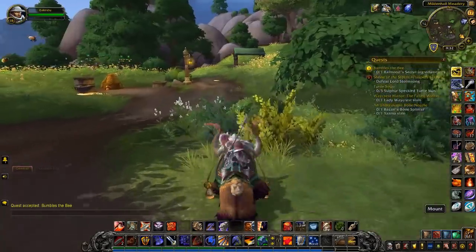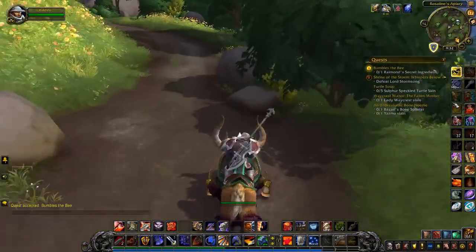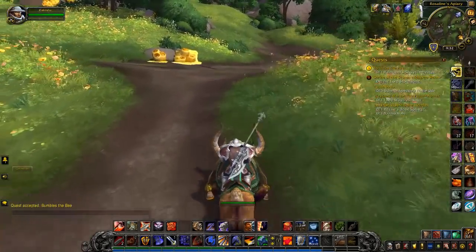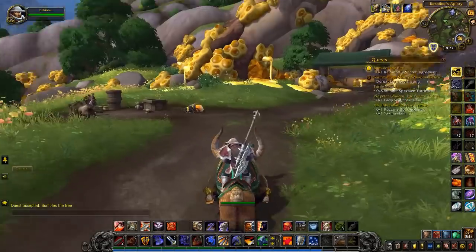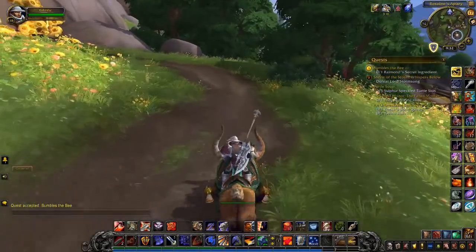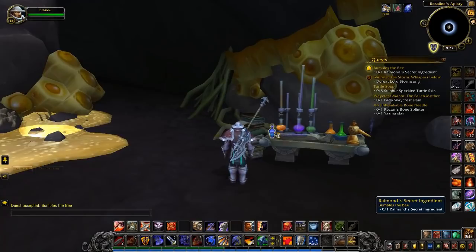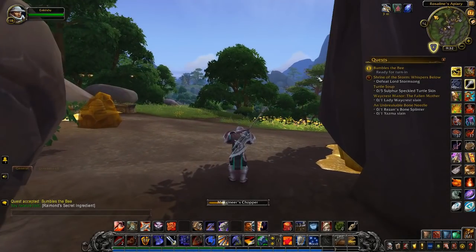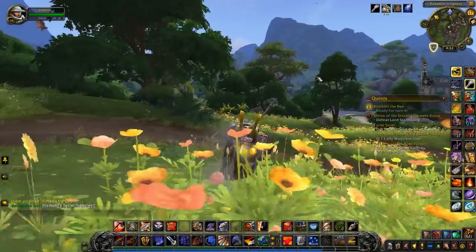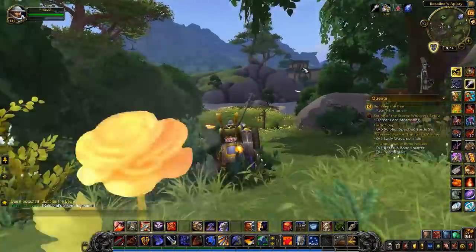The formula we need to find is in the cave up the hill — the same cave where you found and rescued Raymond during the quest chain. Follow the path up and around the hill and go into the cave at the top. There on the table inside the cave you'll find the Mildenhall formula. Inside the cave, on Raymond's little bench with all his bottles and test tubes, you can find a little bottle to pick up — that is Raymond's secret ingredient, which is what Ansel now wants to feed to his little bee. It's a bit questionable given what happened with the formula and the bees before, but Ansel seems to think it's a good idea.